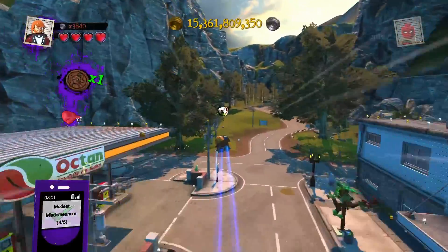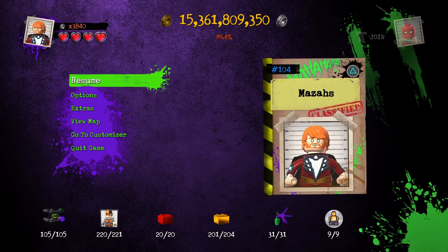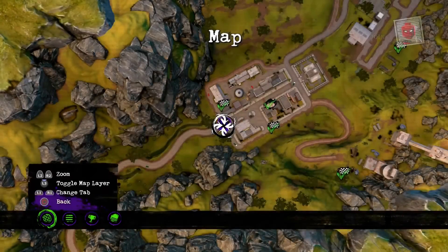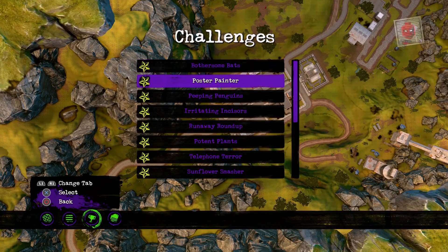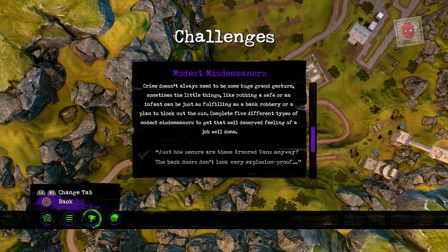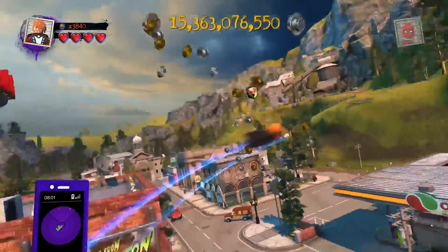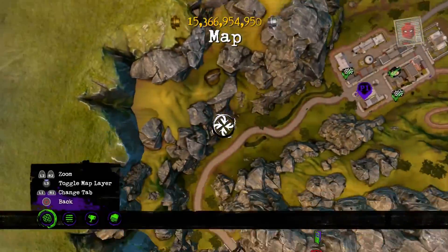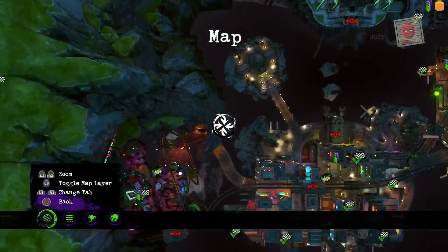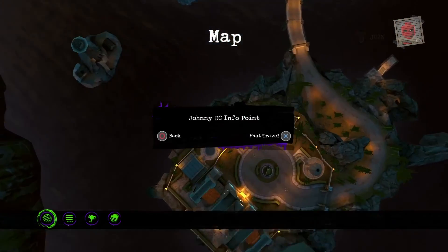All right, now the last one - it's not that, it's not that Hug one, keep going over there. Oh - 'if everybody recycled' - I forgot about that one! I know there's one so I'm going to fast travel over to Wayne Manor, Wayne Island, because I know there's one over there.